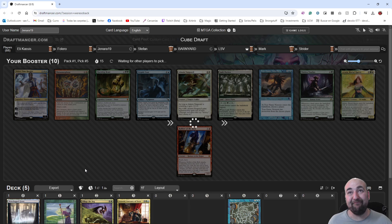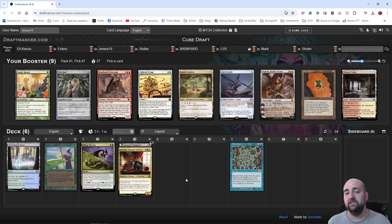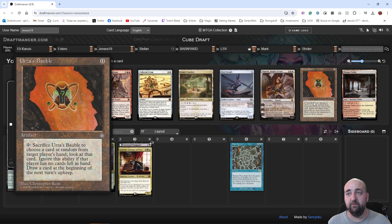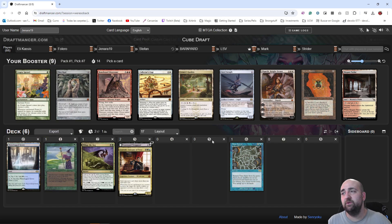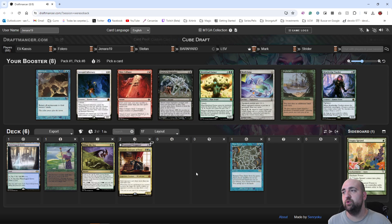We'll jump at the opportunity of taking Ramunap Excavator or Crucible of Worlds, but we will not jump at this pack because they all suck. Talisman, Thief of Sanity, Trespasser — I don't mind Trespasser, it's not much but it's the solid card. I don't think we want Utopia Sprawl or Mox. Urza's Bauble could be the pick — it's just free. I could also hate something. I've passed a lot of mono-white cards that are very good. Maybe Utopia Sprawl is very good with Time Spiral.